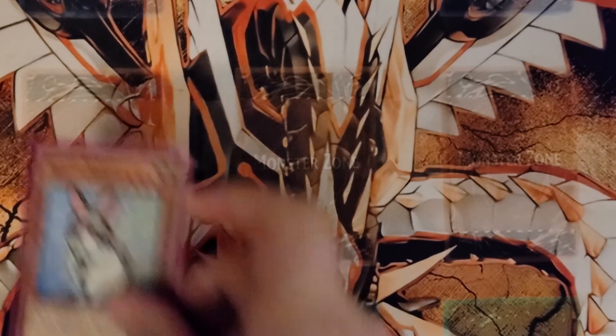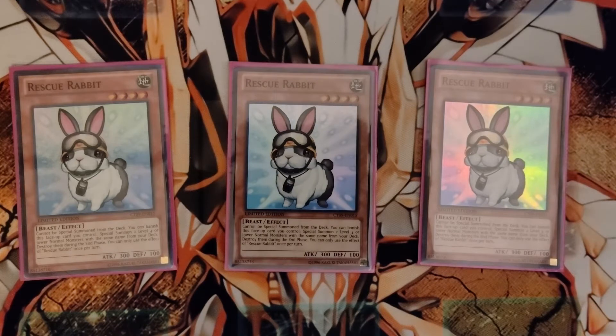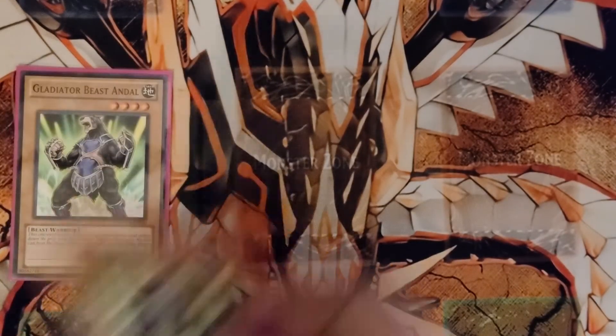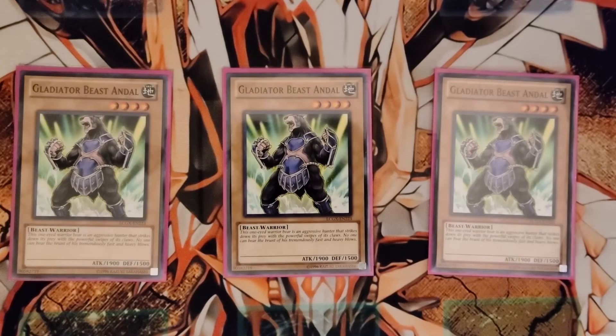Your first and main normal summon is Rescue Rabbit. Rescue Rabbit can be banished from your side of the field to special summon two level four normal monsters to your side of the field. This is your go-to card for Gladiator Beast Ondel. Ondel is your level four normal monster that you special summon off Rescue Rabbit. He's a normal monster but he is a Glad Beast name. The only difference is when he does battle, he does not shuffle himself back into the deck like all the other Glad Beasts do. So three of him to go with the three Rescue Rabbits.